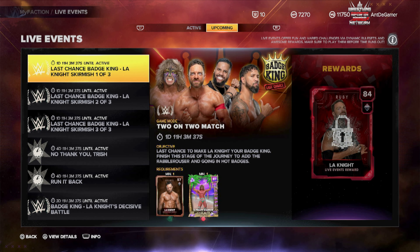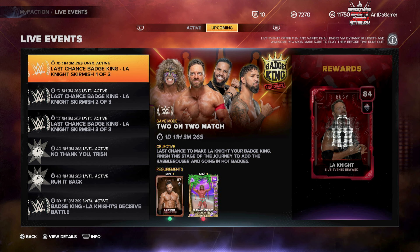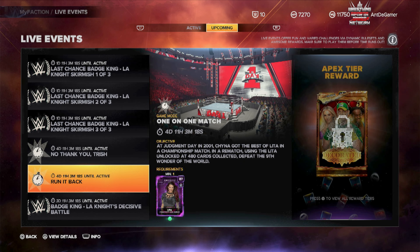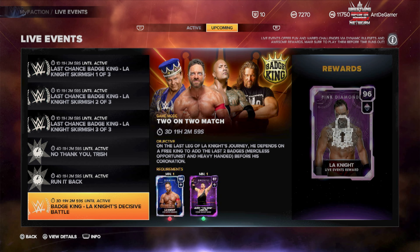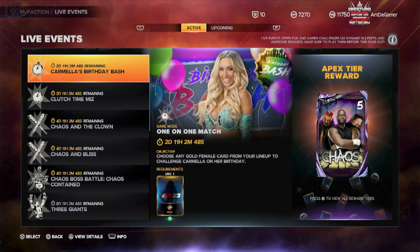Last chances for the Badge King — in one day this will be popping back up, so maybe I should try to get those Summer Heat packs again. I got everything I need except the Ultimate Warrior to start the thing off, which is kind of crazy. Also coming up, we're going to have a one-on-one leader event where it's Judgment Day — in 2001 Chyna got the best of Rikishi in a championship match. It's a rematch using Rikishi. With 400 cards collected, defeat the night one of the world and you get decorated packs as well as MFP. I like the historic ones — I wish they did more historic events.